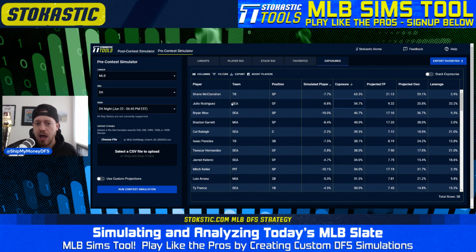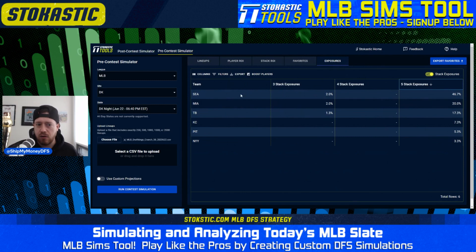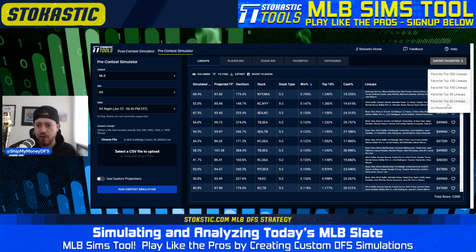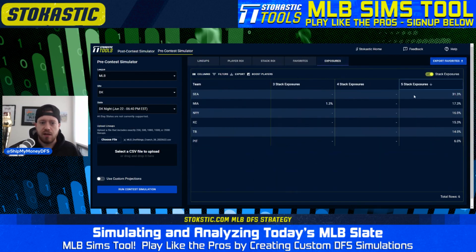Looking at the top 5-man stacks: Seattle is again number one in stack score, coming in at almost 50% of the top 150 sim lineups. Miami comes in second; they're third in stack score. Tampa Bay is second in stack score but third here in sim exposure. If instead of sorting by simulated ROI you sort by win percentage and take the top 150, you see the stacks flatten out a bit — Seattle drops to 31%, and the Yankees come up, which is interesting to keep in mind for large-field tournaments.